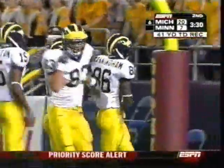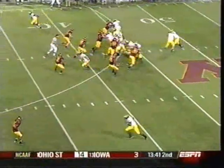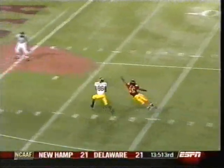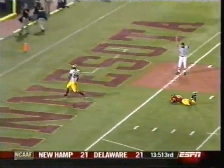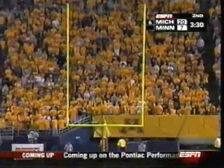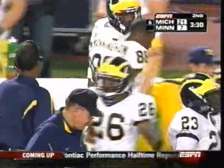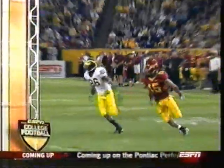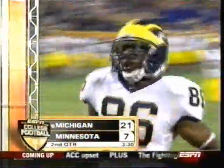41-yard touchdown. Well, Minnesota tried to drop a safety down late, and Chad Henning saw that, knew there was no help in the middle again. And these post routes — Minnesota has had no answer in the open field for the post routes by the Michigan wideouts. And Michigan, with that quick strike capability, Henning on target for another bomb to the explosive Super Mario Manningham.